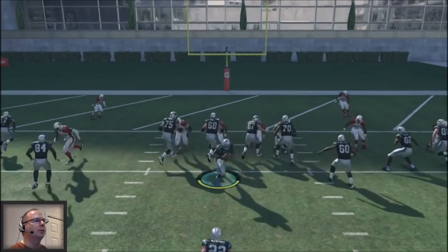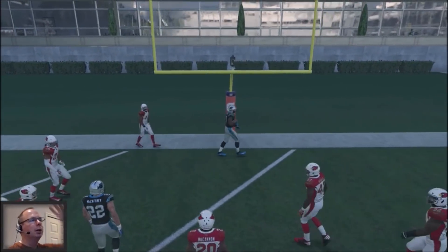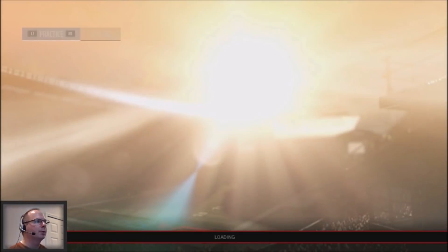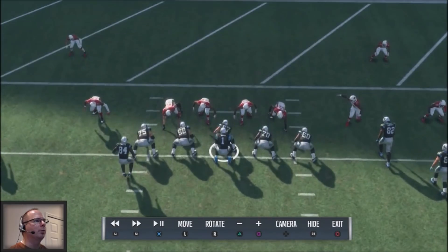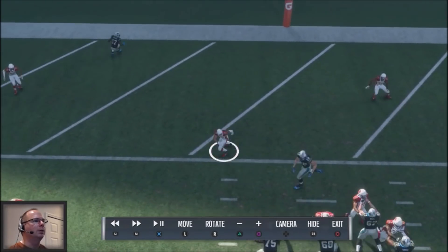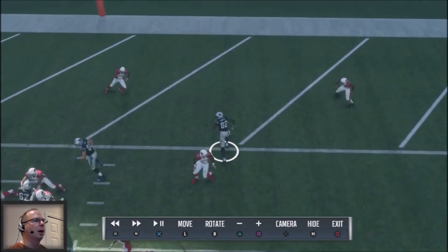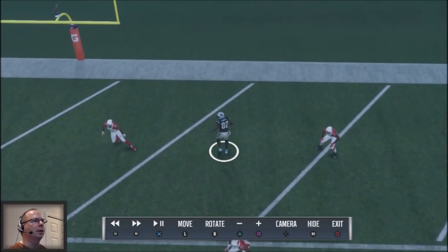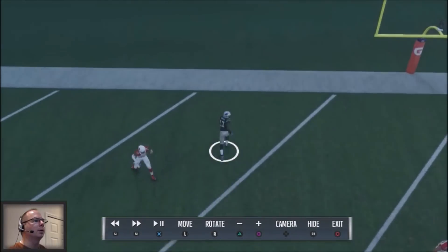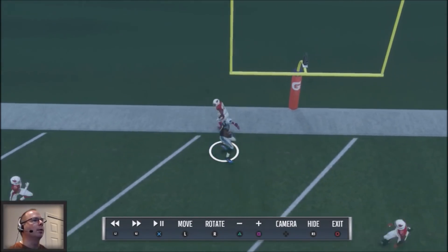One thing I do is pass lead — I just hold the left button to get the high animation, no additional pass leads with the controller. The defenders are going to be preoccupied with the other routes: one defender falls down on the drag, and the corner route preoccupies others. The remaining defender has to trade off coverage, and by that time nobody is in the area — the back of the end zone is wide open for a touchdown.